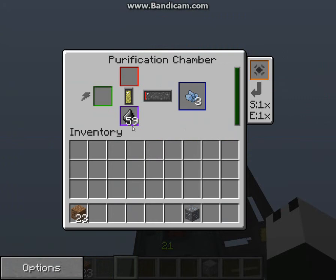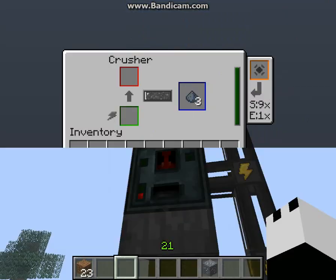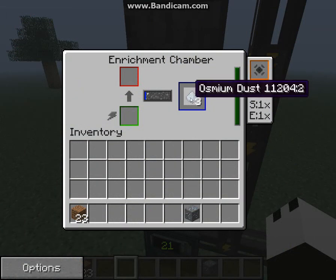From the purification chamber, which requires flint, to the crusher, which requires power, and to the enrichment chamber, which also requires power — your dirty osmium dust will then be turned into clean osmium dust.